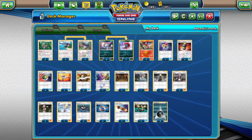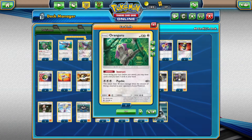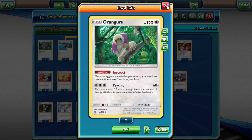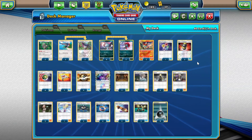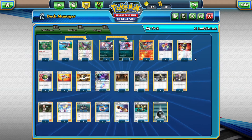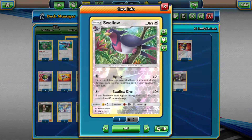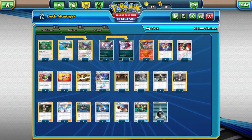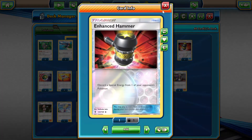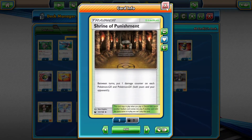If you put him on like turn one, they don't have a Field Blur, and it keeps stacking. Eventually you can pull off Psychic, which you do pull off quite a bit — depends on the game. Two Enhanced Hammers. If we go for the Swallow turn, we need some disruption, so we need Guzma energy. Two Shrines — pretty good, shrine deck. One Black Market.